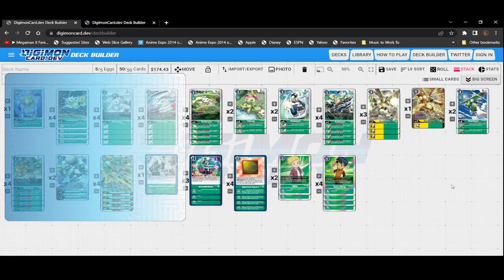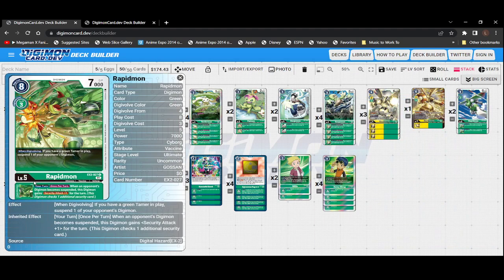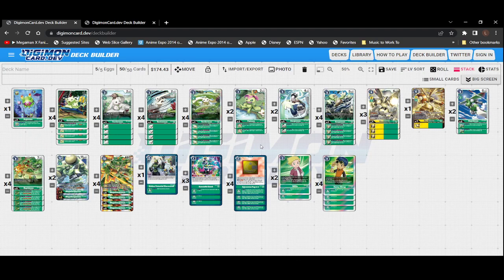Going into our level fives, we're running two copies of the old BT3 Rapidmon and four copies of the new Rapidmon. BT3 Rapidmon's effect is very similar to BT3 Gargomon — it gets plus 1000 for each of your opponent's suspended digimon. The new Rapidmon when digivolving, if you have a green tamer in play, suspend one of your opponent's digimon. Its inherited effect is: when an opponent's digimon becomes suspended, this digimon gets security attack plus one for the turn. It's a bit of a shame we can't get that once per turn freely, because otherwise we'd be able to get Mega Gargomon to security attack plus three or four.